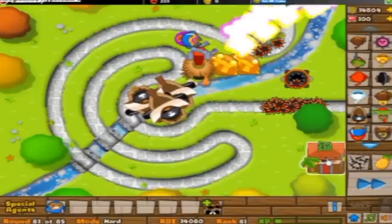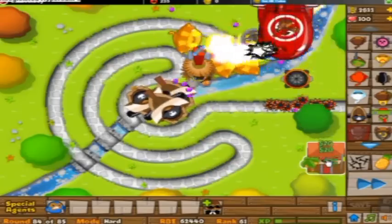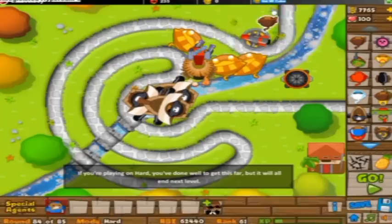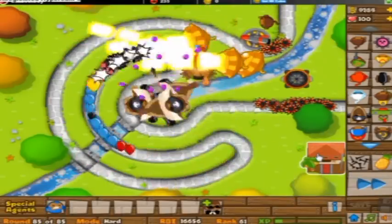As long as you follow this strategy, you guys, you should be fine. It's pretty simple and not that hard. You get 150 monkey money, I believe, once you beat it. And it is absolutely essential that you put that dart monkey there or you are going to die. Thanks for watching. See you later. Bye.